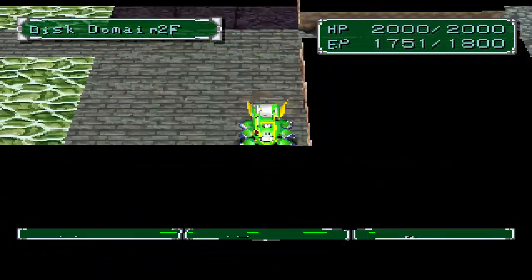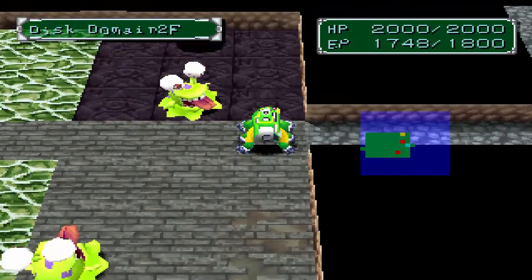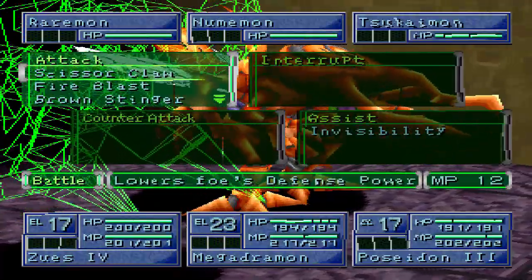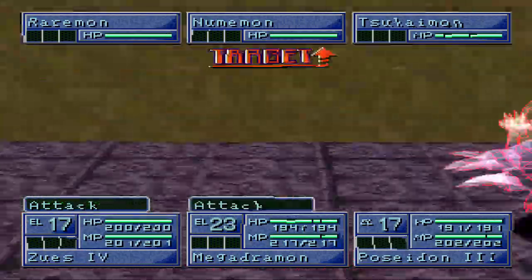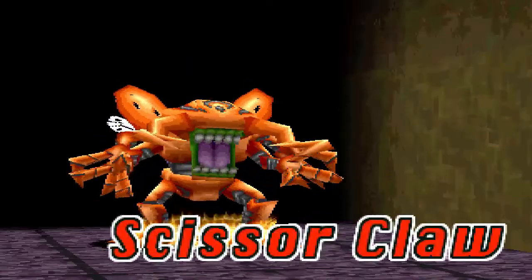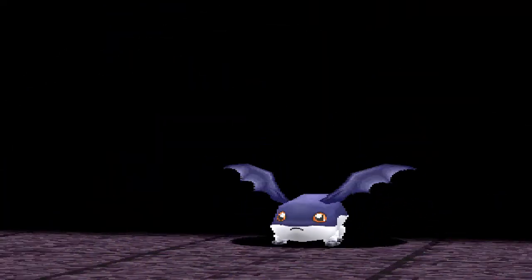We've got two new mon battles here. Our team is Quagamon, Megadramon, and Gekomon. What we'll do is the old dark side attack followed by a Sonic Crush on Sukamon. We just want to take out Sukamon as soon as possible because of his friendly fire attack - if he attacks Raremon with it, Raremon'll get confused, which is not ideal.